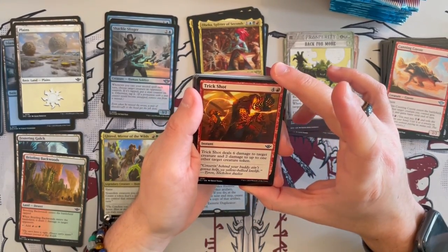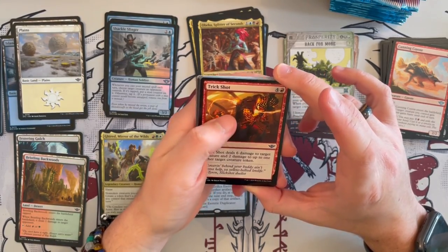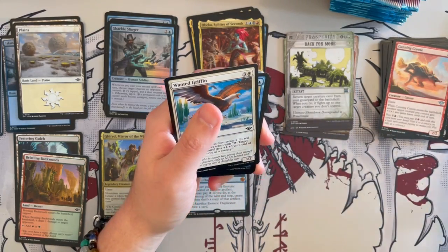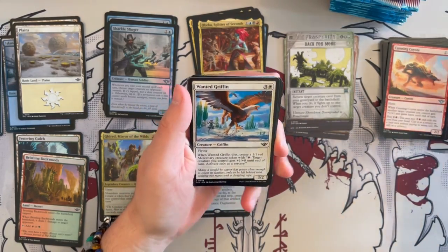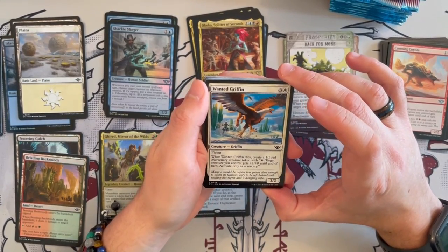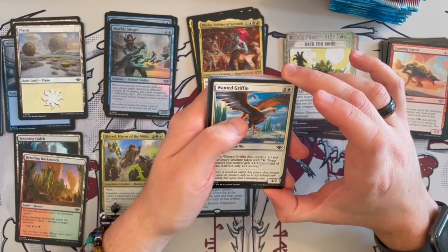Then we have Trick Shot — an instant that costs 5 and deals 6 damage to a creature and 2 damage to up to one target creature token. Yeah, it's a bit situational — if you don't have any removal in limited, maybe get it; otherwise there's better. One to a Griffin is a 3/2 flyer — when it dies, you create a 1/1 Mercenary, so it replaces itself. It's a flyer — great card.